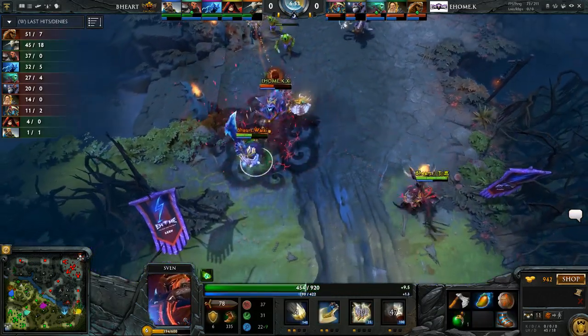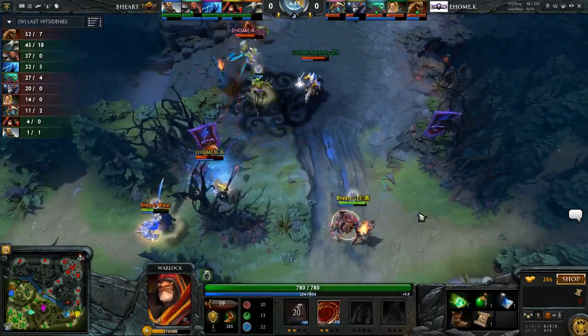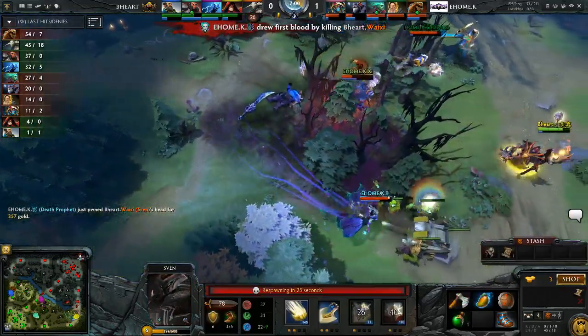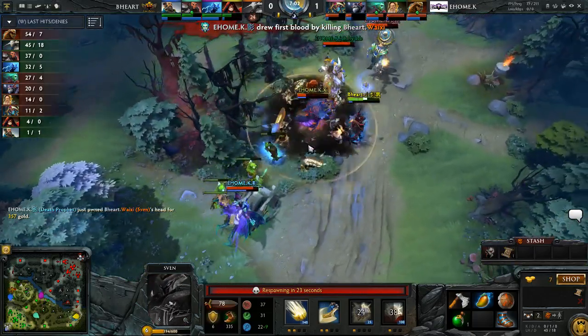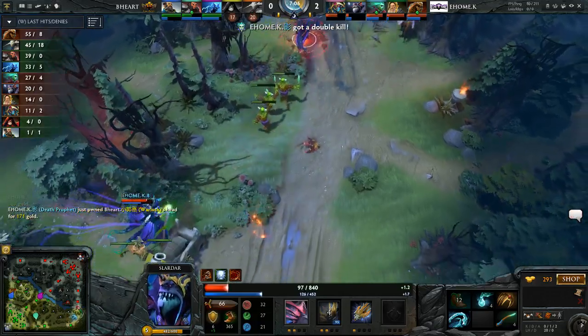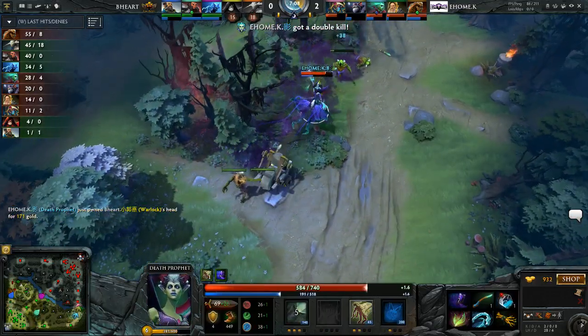Sven taking some damage, needs to be careful. They've got the Fatal Bonds on several of these heroes and Shadowraze back off cooldown but goes the wrong direction. DP rotating in and finds the kill — certainly in trouble right now is going to be that Warlock. He falls double for this DP. And he said she needed levels — that's one of the ways to make it happen.